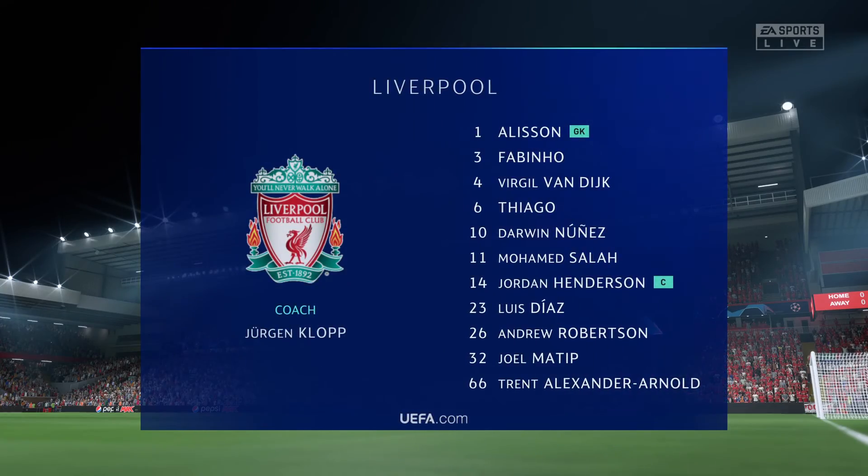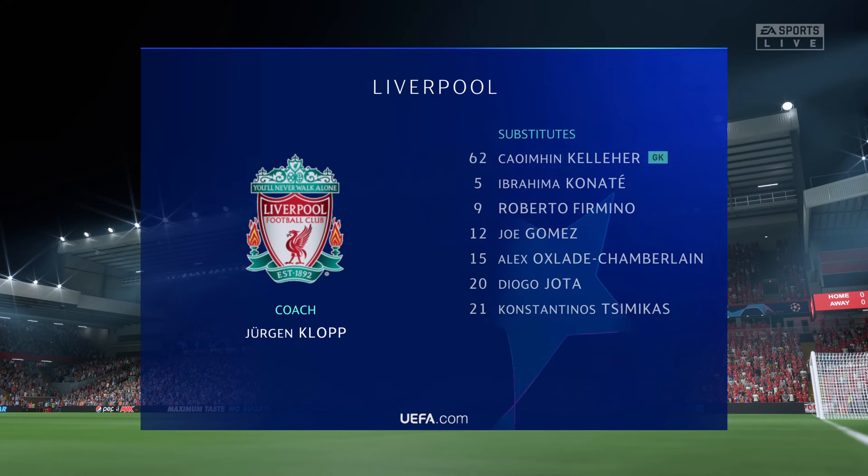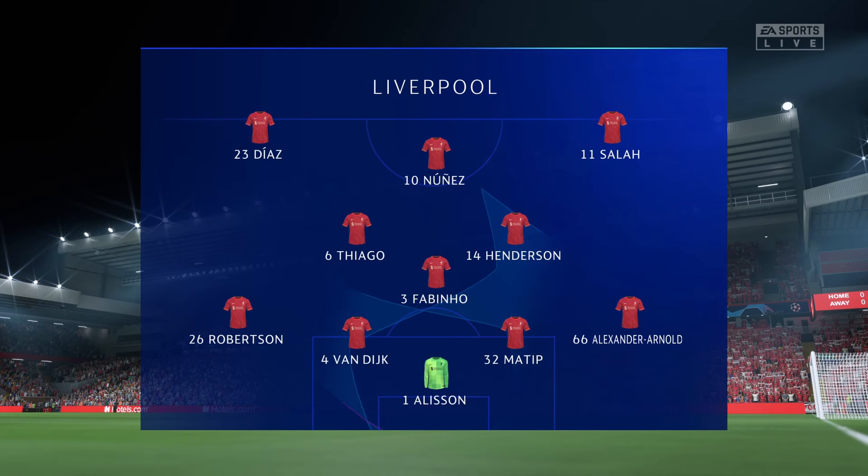Liverpool's starting 11: Alisson gets the nod in goal. Virgil van Dijk plays alongside Joel Matip in central defence. Jordan Henderson starts alongside Fabinho in the centre of midfield, and the idea is to have just the one striker up there trying to pose problems for the opposition.